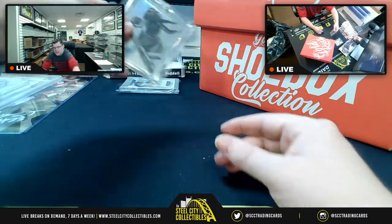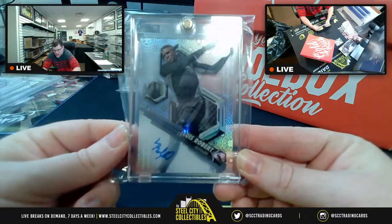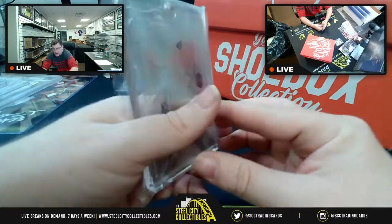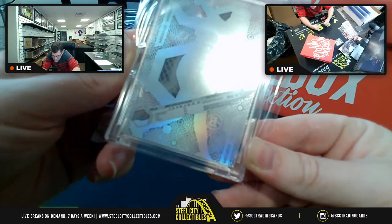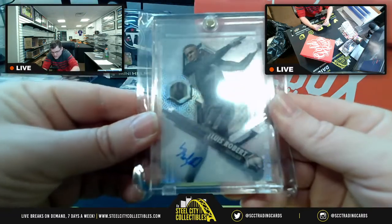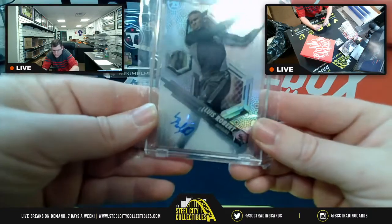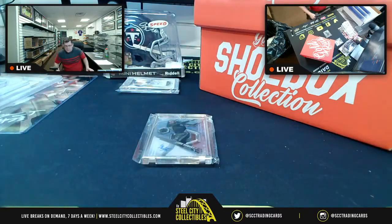Next up you're going to have a Luis Robert autograph — right there. Let's see if it has a number on it. There you go, Chicago White Sox, Topps Luis Robert. Trying to see if there's a number on it, but I don't see one. It's a prospects card from Topps. A Luis Robert autograph is always nice.